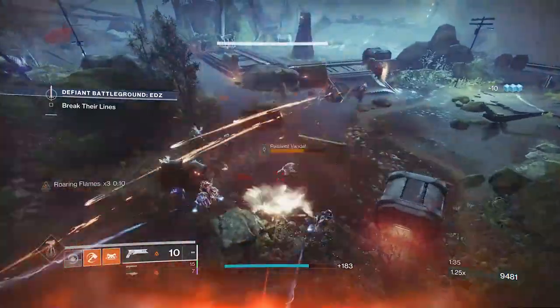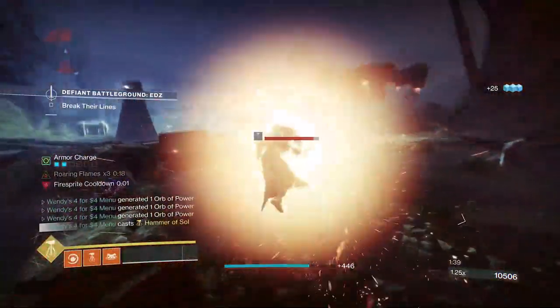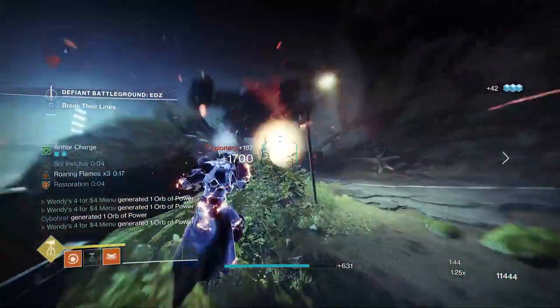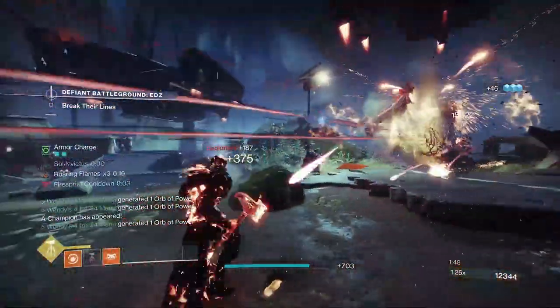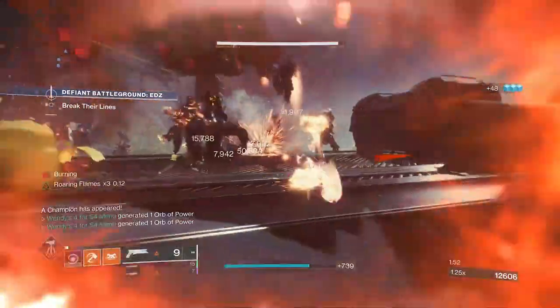To start off, this build is an ability heavy build. It uses all your abilities very frequently and gets them back just as fast. Very strong in lower to mid level content and can even do solid high level content. This build is really just insanely fun — honestly I couldn't stop giggling as I was playing it. So let's take a look at the main exotic used: the Ashen Wake.